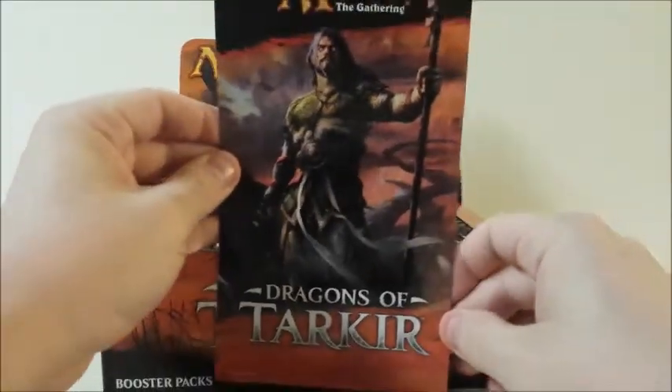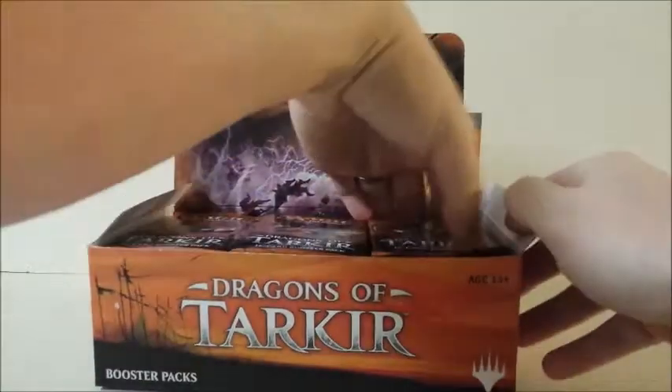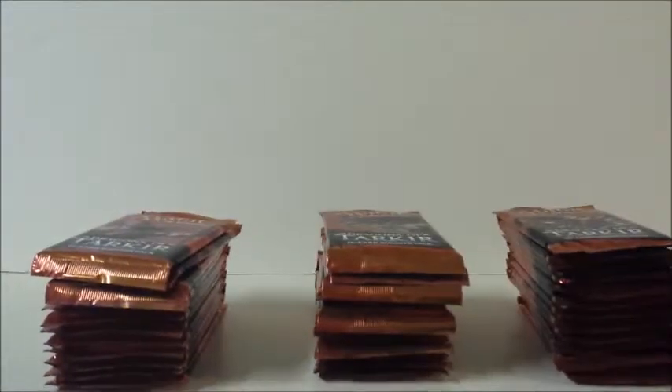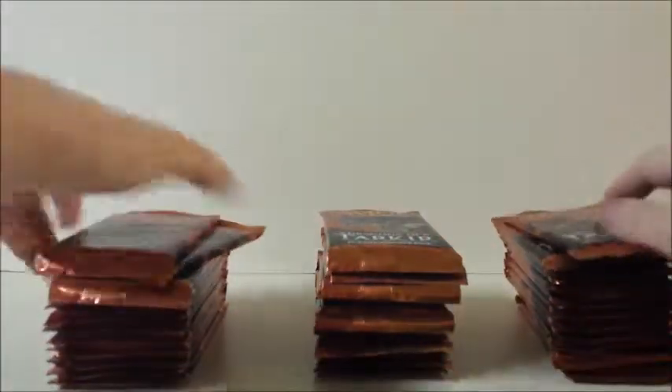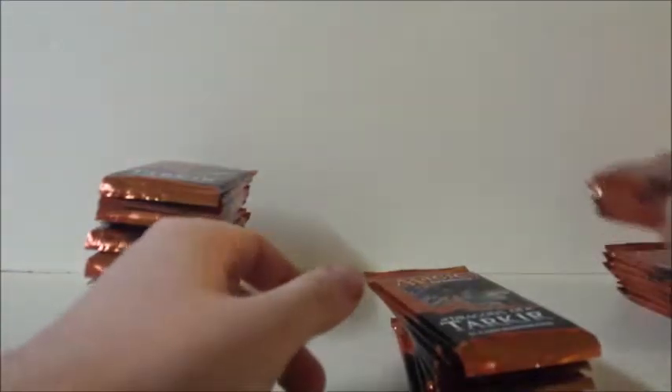Let's see, we've got the Dragons of Tarkir insert. Alright, we're going to get one stack, two stacks, and three stacks, and we'll just put this box to the side. Hopefully we can grab one of these two guys. It's a long shot, but I think we'll do this in two videos. Let's split these in half — we'll do every card in these, and then after this little stack, I'll just go straight to the rares and the uncommons.